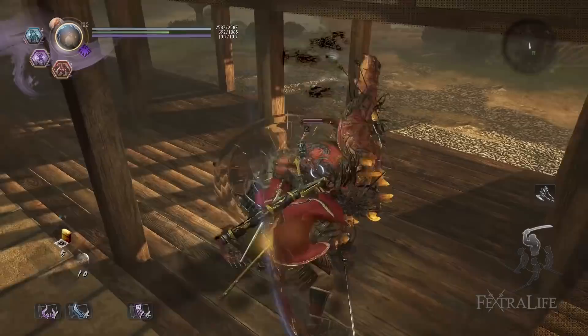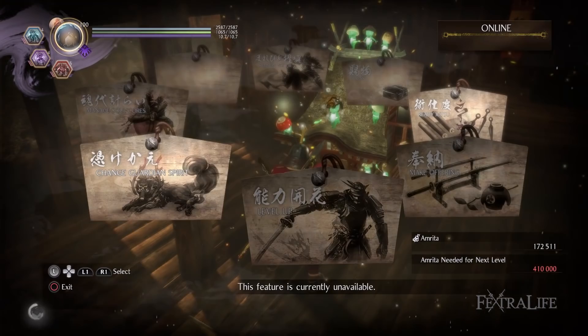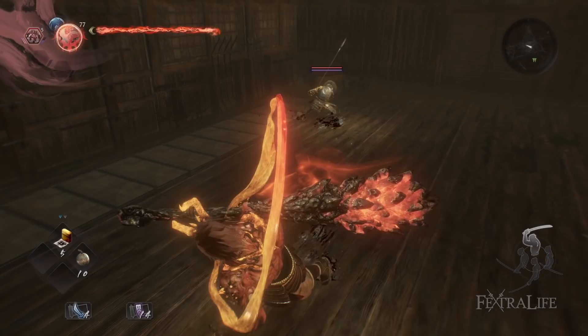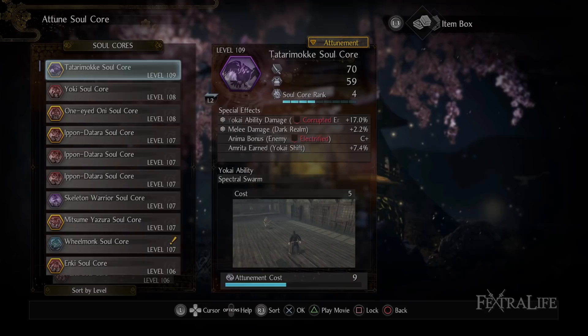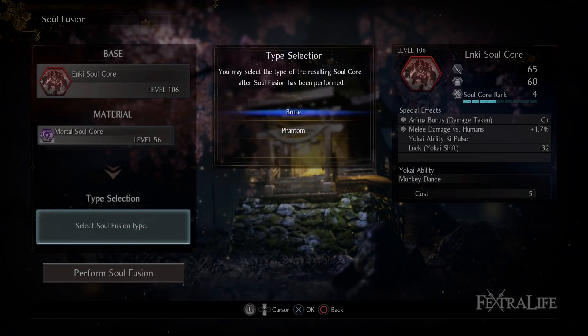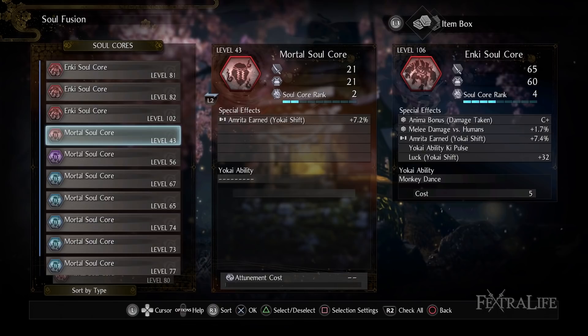Yokai ability damage is not affected by the color of the Soul Core except in a few cases. If you use a Yokai ability of a different type than your equipped Guardian Spirit, you deal the same damage you normally would. However, some Guardian Spirits reward extra damage for using Yokai abilities matching their type — for example, Hiobishin increases Brute Yokai ability damage by 18%, and Nekomata increases Feral ability damage by 20%. These bonuses apply even when you're not shifted. To distinguish types: red Soul Cores are Brute, blue are Feral, and purple are Phantom. You can use Soul Fusion with an Immortal Soul Core to change a Soul Core's type — for example, from Brute to Feral — which drops from human enemies, so keep an eye out for them as they're extremely valuable.